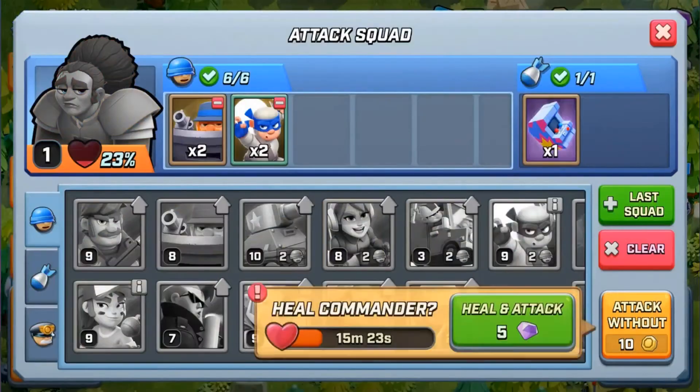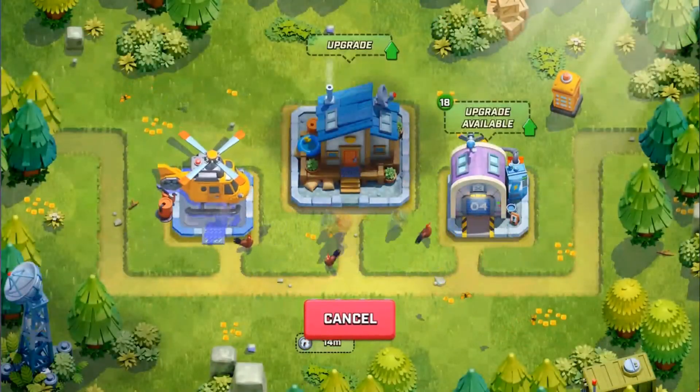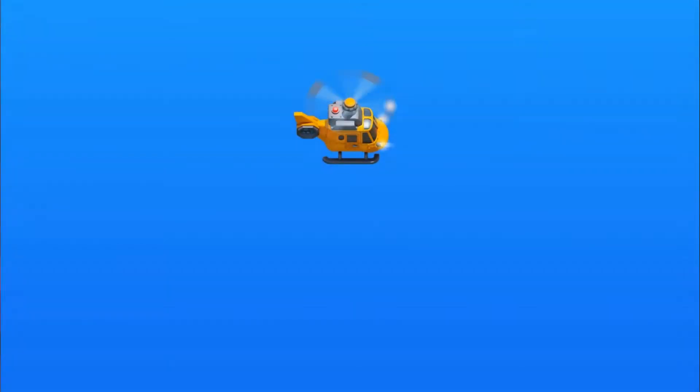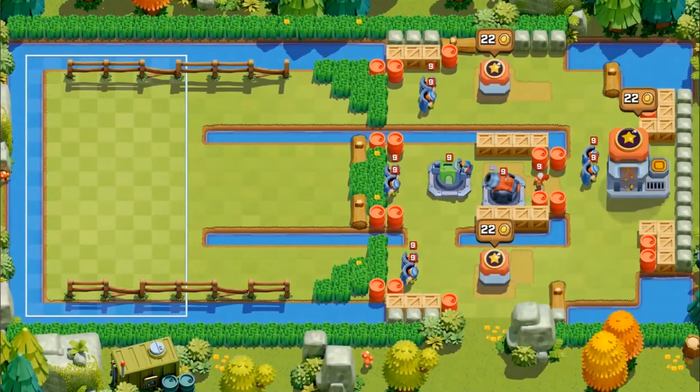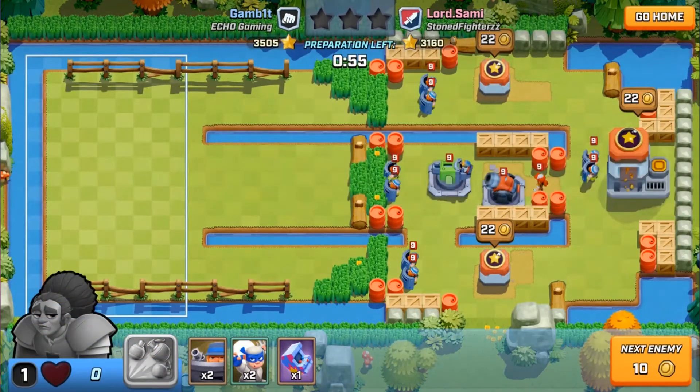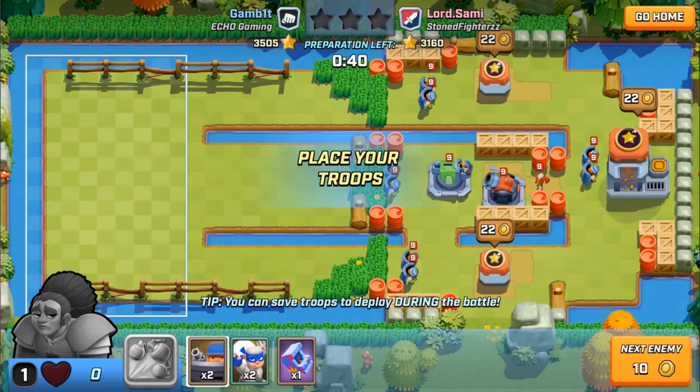It costs 10 gold for me to attack. The key here is just attack whatever base you get first. Skipping a base — like if I had skipped a base and gotten to this one and I one-starred it, I've only made two gold. So it's not really worth it. I'm still using this crazy attack strategy that I made a video on like two days ago — you guys should definitely check that out.